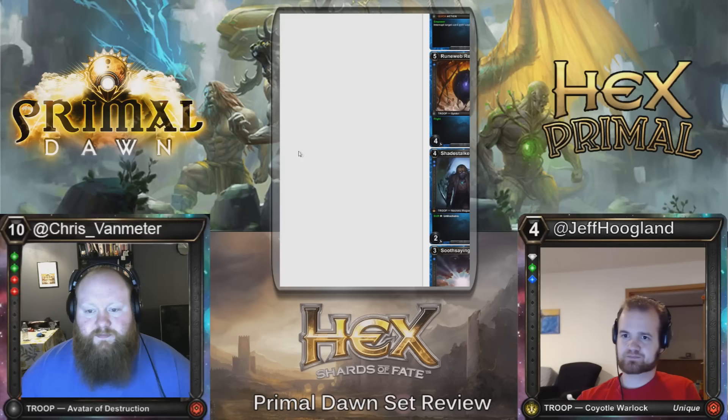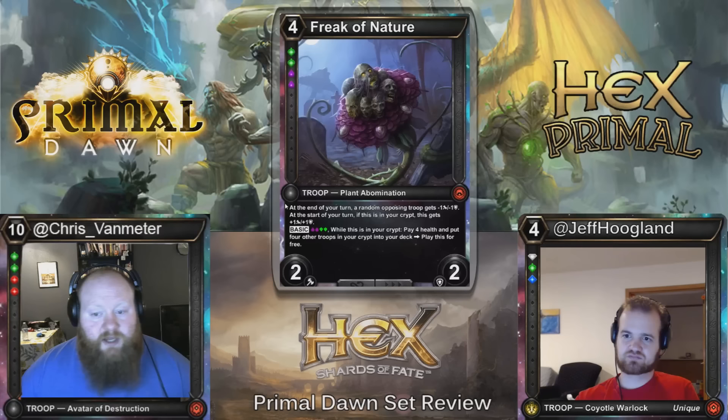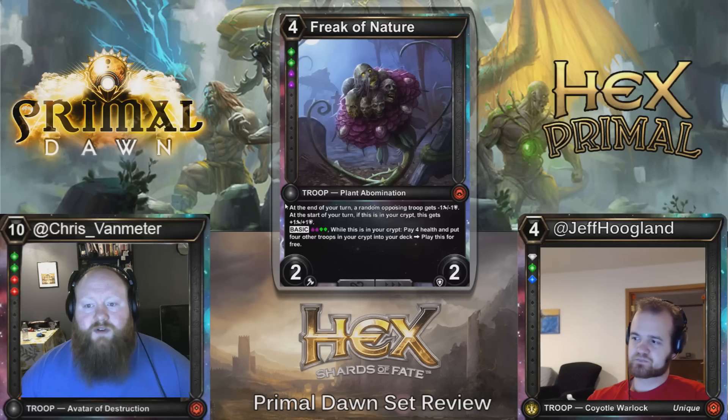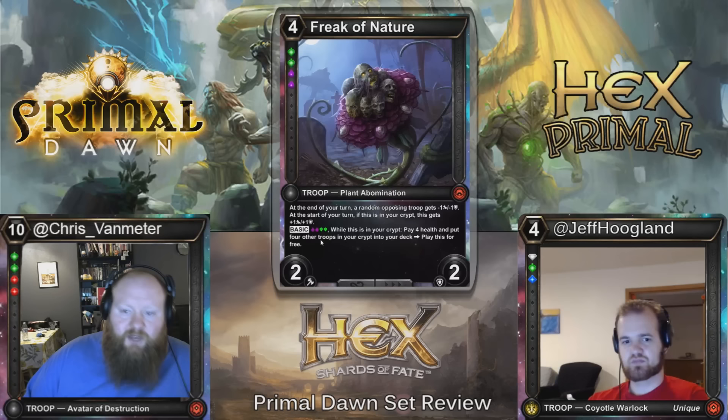Plant Abomination Freak of Nature — four cost, 2/2, Double Wild, Double Blood Threshold. At the end of your turn, a random opposing troop gets minus one, minus one. At the start of your turn, if this is in your crypt, it gets plus one, plus one. Basic — as long as you have Double Blood and Double Wild, while this is in your crypt, you can pay four health and put four other troops in your crypt into your deck and play this for free. If there ends up being a Blood Wild Graveyard Strategy deck, this card is going to be playable. It's a straight value card that lets you consistently use your crypt to keep generating advantage. Even if you just play it as a 2/2 for four, you get the minus one, minus one trigger on your end step.